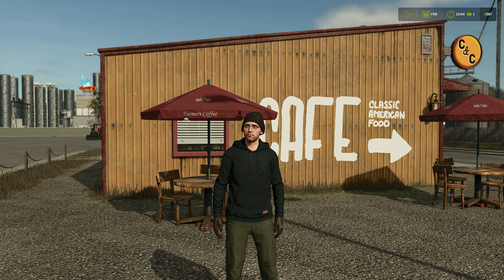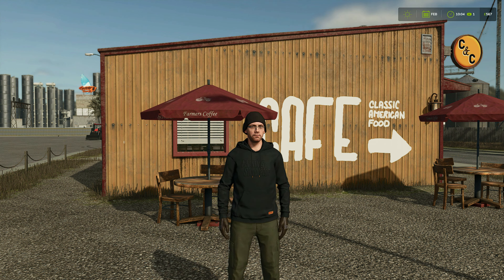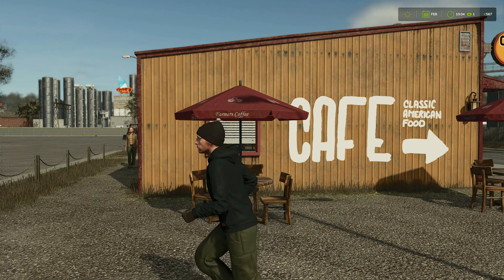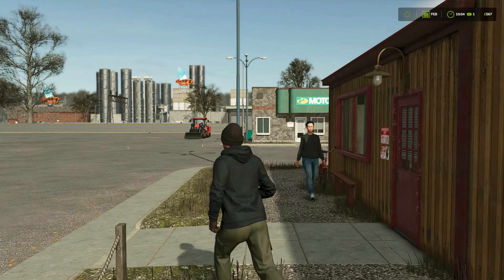Hello and welcome to Riverbend Springs. This is the first of our new series on FS25 — more of a survival start-from-scratch challenge. We currently have 567 pounds in our bank, so we're not exactly flush with money, but this is what it's all about: whether we can build a successful farm here in Riverbend Springs.